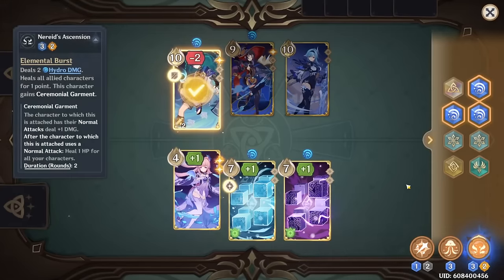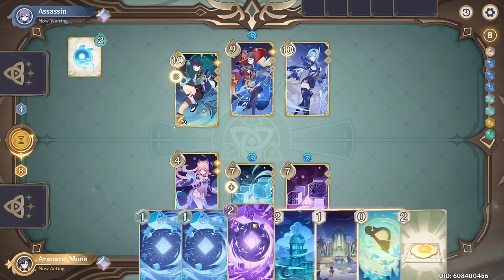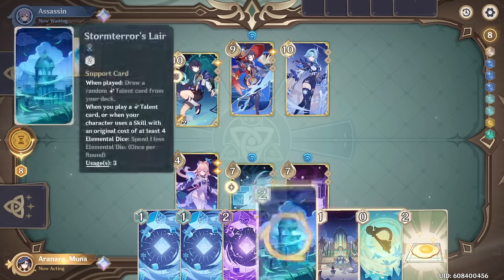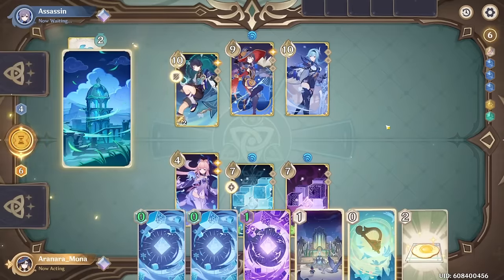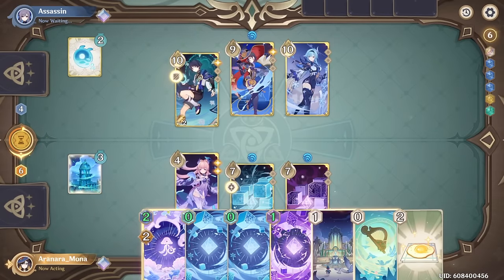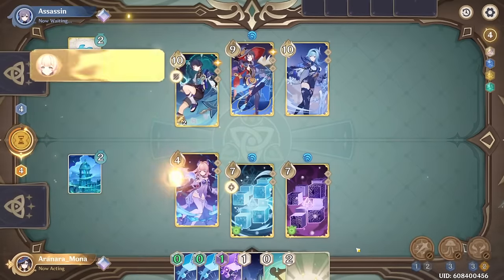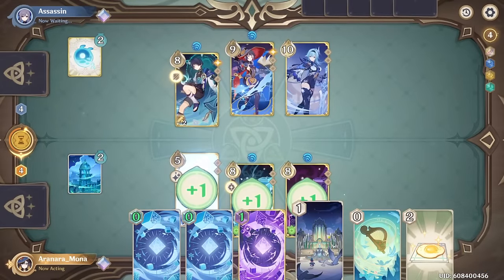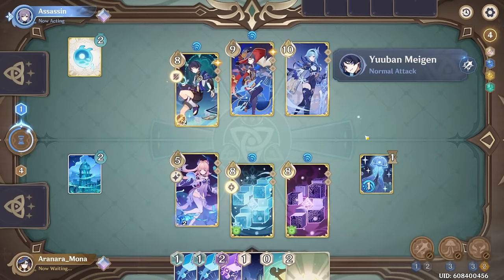Now we can just try to out damage or out heal that the best that we can. Statistically speaking we have better odds of drawing her thing, so it might be worth trying. But we do get it — nice, so we do get the jellyfish showing, and that's a two. Now we can also drop this down and get some value, because now we're showing four to their three. There's normal attacks — ouch. We'll see what they've got going on, they might have some sort of energy.